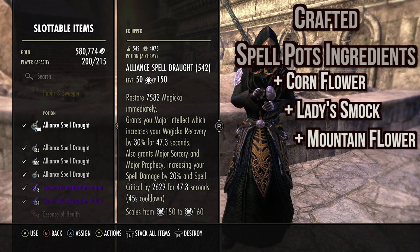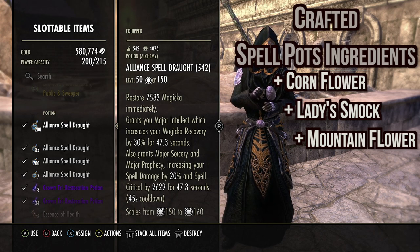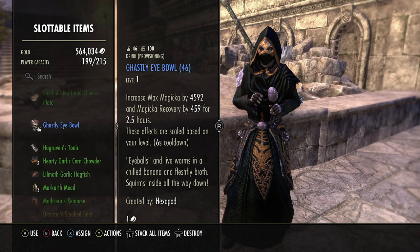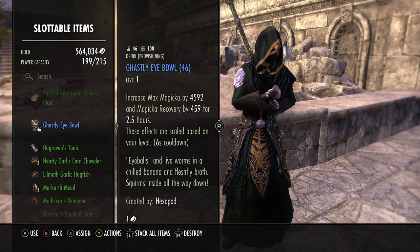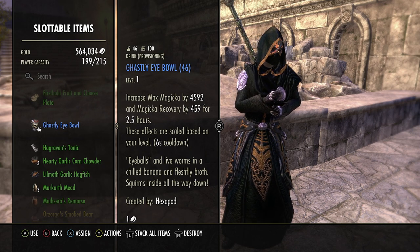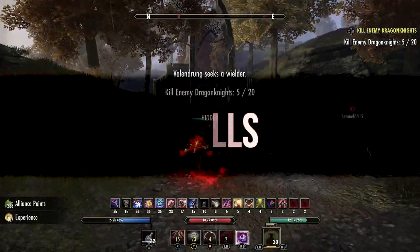For potions we run spell pots. The main reason is they grant major sorcery, increasing your spell damage by 20%, because there's no other way in our kit to get major sorcery. For food we run Gassy Eyeball — or ice cream, whatever you want to call it — which increases max mag by almost 4600 and mag recovery by just shy of 460. Really good — gives us a lot of max mag and mag recovery.